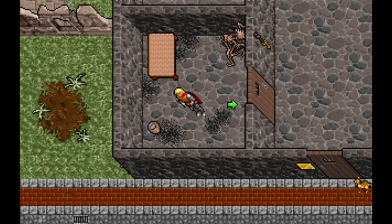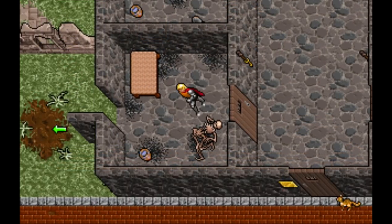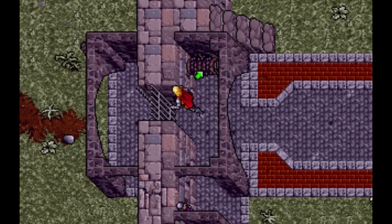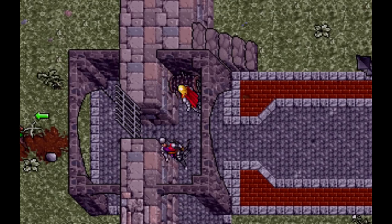Now you have been arrested by your faithful companion and are rotting in jail. Fortunately there is a secret exit. Break jail and open the west gate using the winch. Don't talk to the gatekeeper. Have Shamano join your party and head to the local pub.